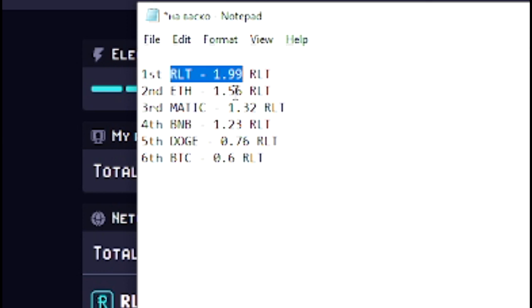For one day of mining, you're gonna get 1.99 RLT mining RLT directly. Second is Ethereum with 1.56. Third is Matic with 1.32. Fourth, BNB with 1.23. And the worst are Dogecoin and Bitcoin with approximately 0.76 and 0.60 RLT per day respectively.